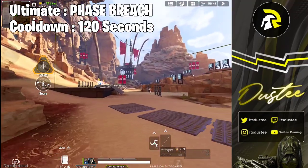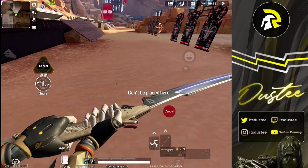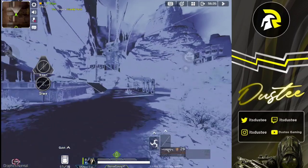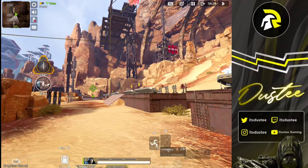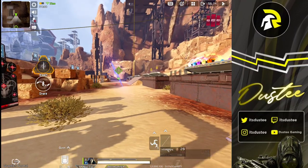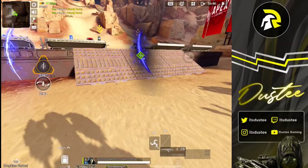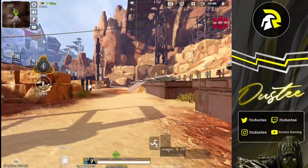Finally, the ultimate ability is called Phase Breach. Ash can use her sword to create a one-way portal to a targeted location — you can see the blue arrow marks showing where you can create a portal. When you use the ultimate ability it immediately teleports you there, and since it's a one-way portal you cannot go back through it. That's the key difference between Ash and Wraith's portal. Your teammates can take it, and your enemies can take it as well. The portal lasts 15 seconds.